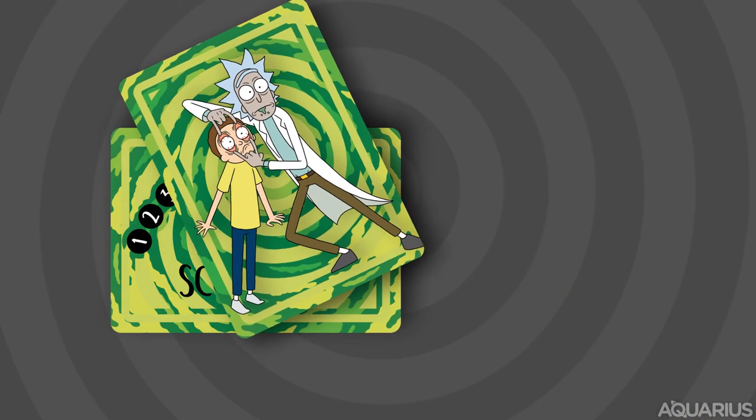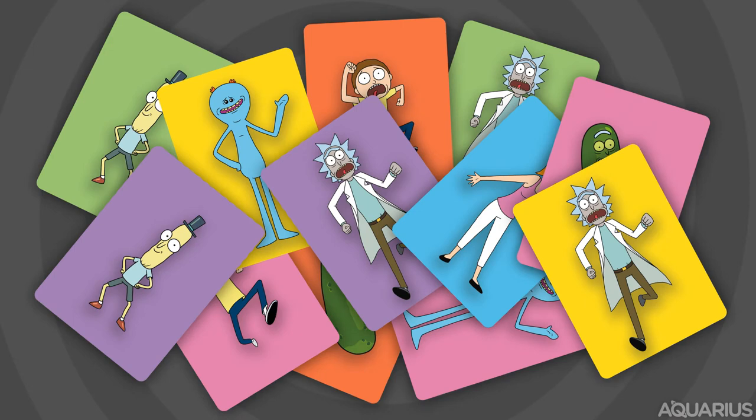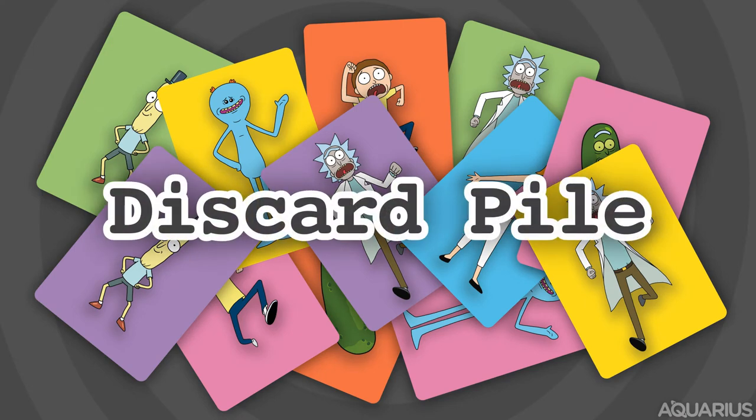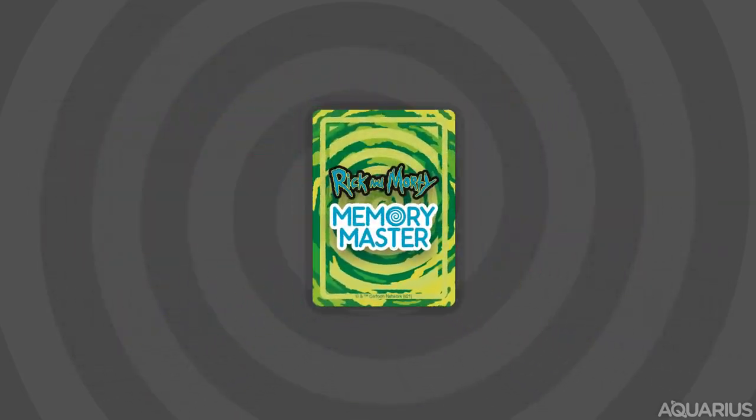Keep track of the points earned for each team with the nifty scorecards. To close the round, place all the cards including the ones still in hand in a discard pile. The discard pile can be reshuffled and reused as needed.